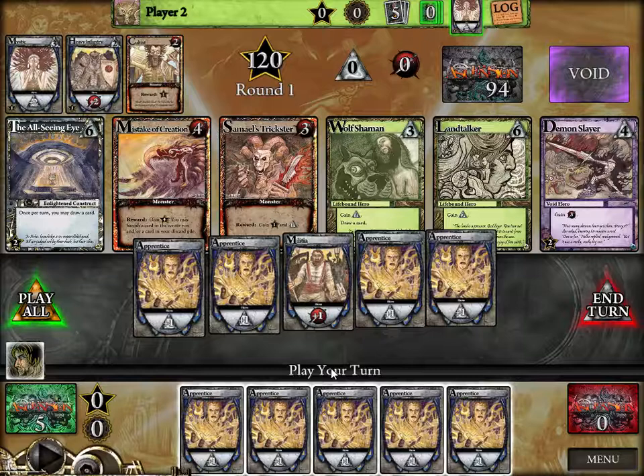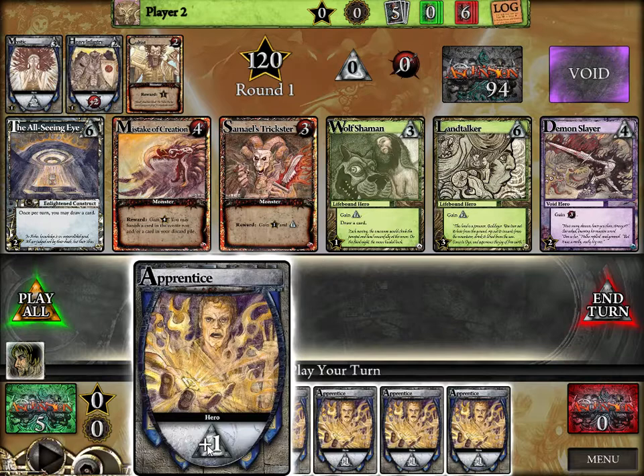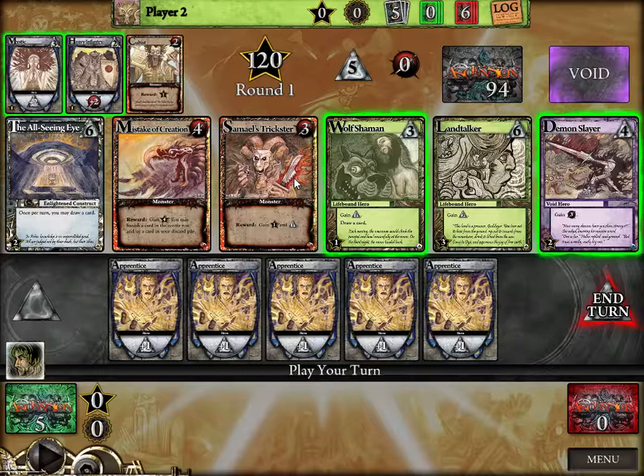If you watched the Star Realms video, this is kind of similar in terms of how you have buying power and damage or attack power. You'll notice these have the little triangle plus one. If I play all these, I have five power to buy with. Generally, you want to try to do some level of combos based on the factions — there's Lifebound here and Void hero here. These are different factions, and a lot of times there'll be combos between them.